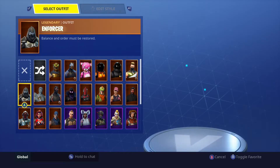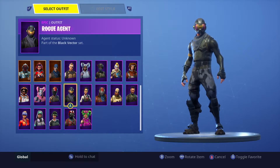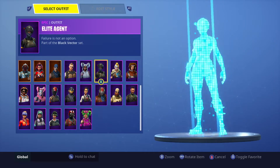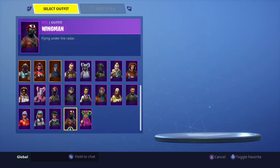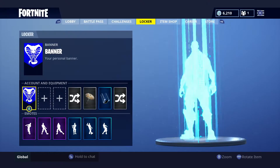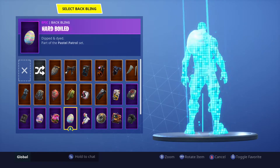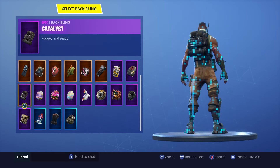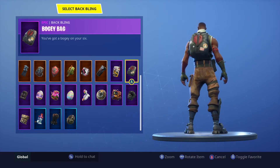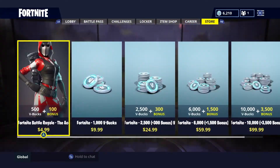Let me show you those. The first starter pack had this skin right here, the Rogue Agent — part of the Black Vector set, male counterpart to this skin. The second starter pack had the Wingman skin, and it wasn't part of any set. The first starter pack came with this back bling right here, Catalyst, and the second one came with the Bogey Bag. And yeah, we're gonna go ahead and get the third one.